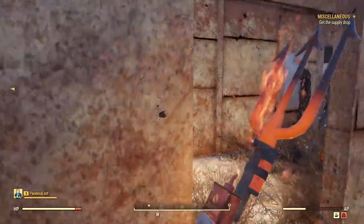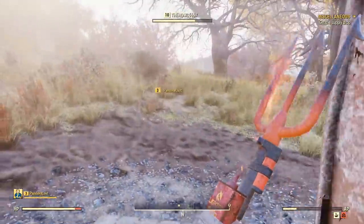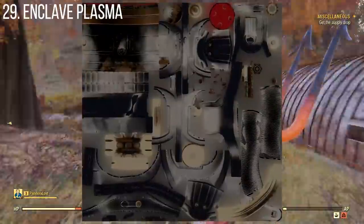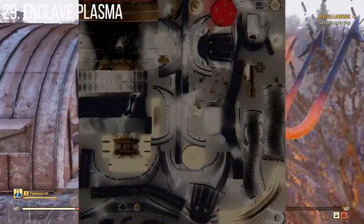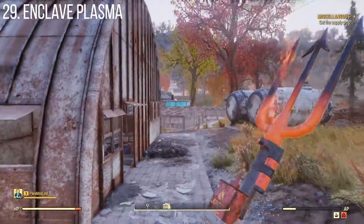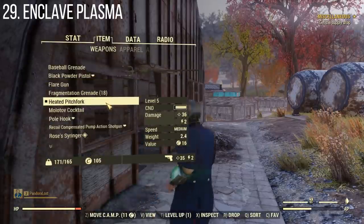The plasma line of weapons is making a return, but based on the files, there are going to be Enclave variants of these. Similar to the Ultrasight laser variant, based on the file listings it doesn't seem like it's just a skin — there will be fundamental differences with the Enclave variant of plasma items.